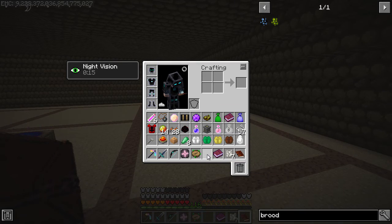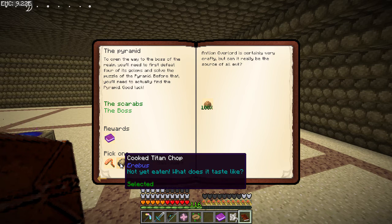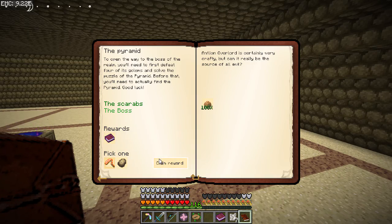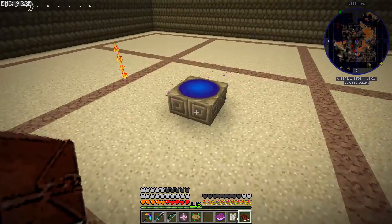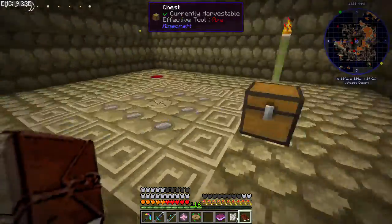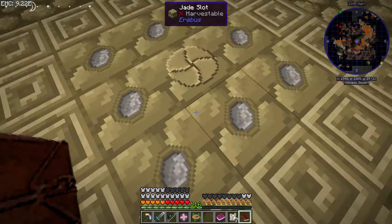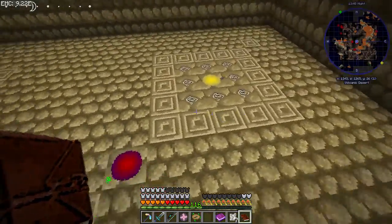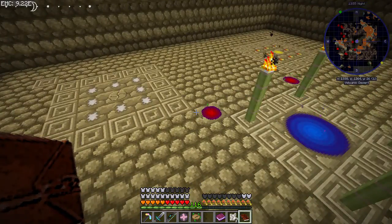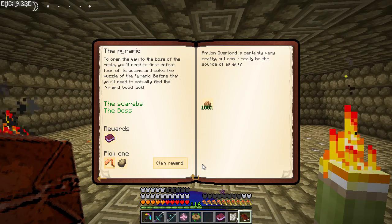Oh, is it full? No, my inventory is not full. Why can I not do that then? I cannot claim it. Okay, that is a little bit annoying but we have done it — that is quite exciting, and that was quite easy. I don't really understand this bit, but I'm guessing here you had to put in jade and I guess that would have got you here. I don't understand why just doing two at opposite ends maybe — that's why. I don't know, I don't understand, and I don't understand why we can't claim this.